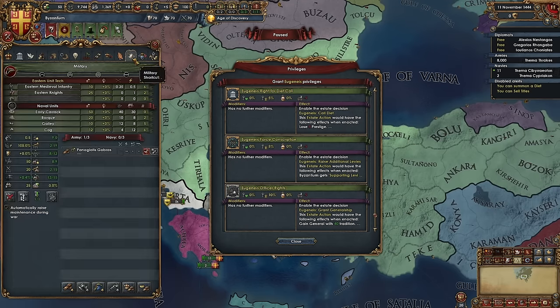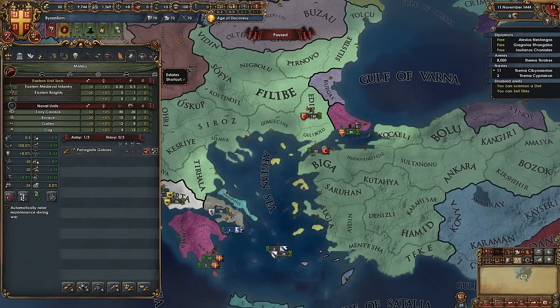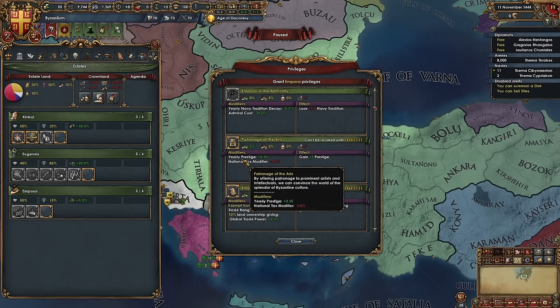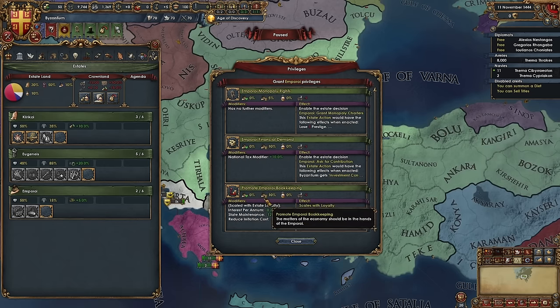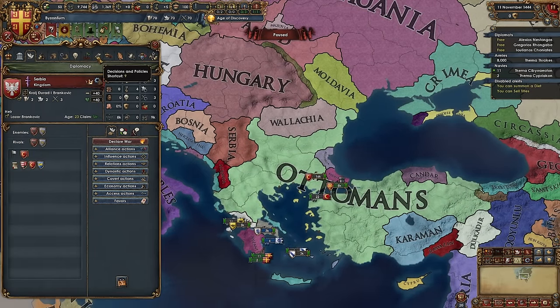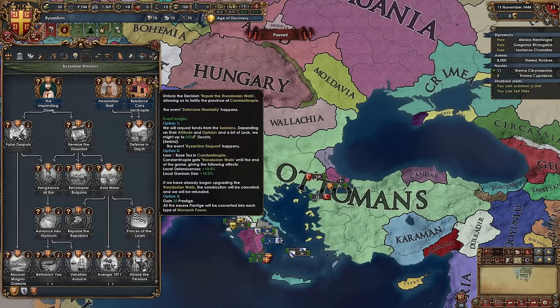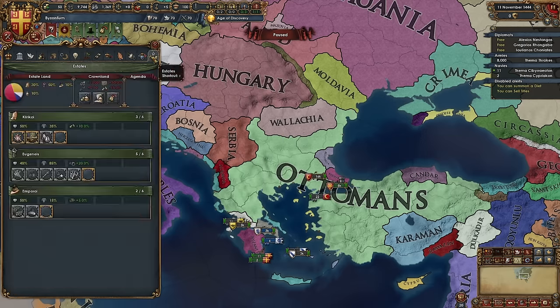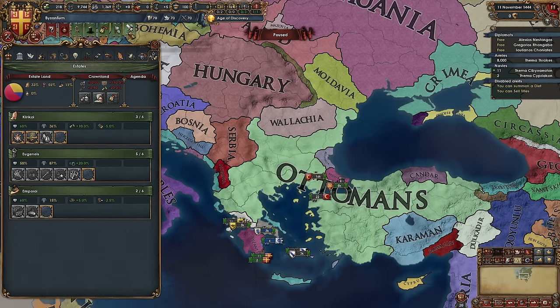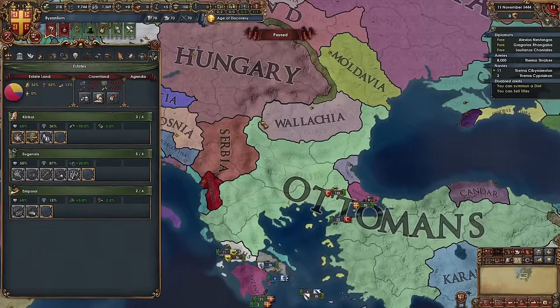It does lower our overall development, but I think it may even bring our force limit up by one. On the monthly tick, we'll probably get an extra force limit, which is pretty nice, and it'll end up saving us quite a few ducats in the long term. With them released, we can go ahead and do strong duchies. We're also going to go with Officer Writes, so we can recruit a general. He's okay — two shock is fine, the siege pip is very nice. He will be put to use.